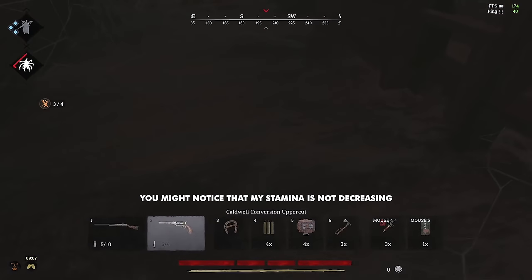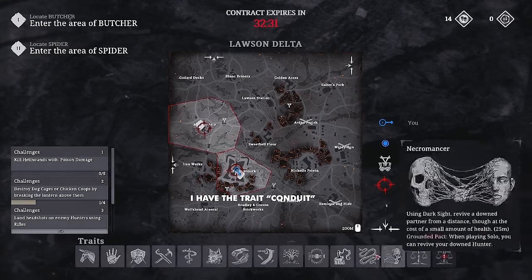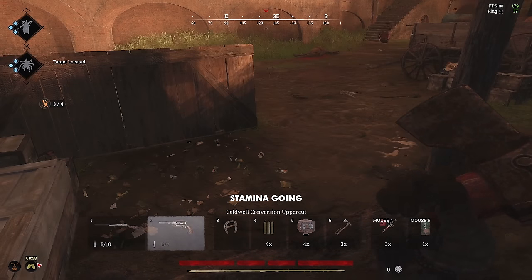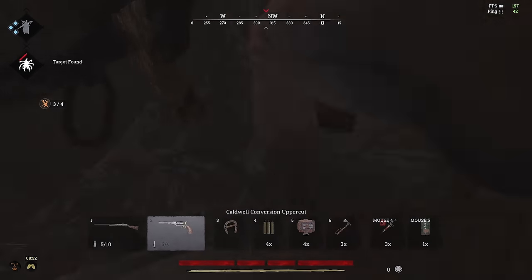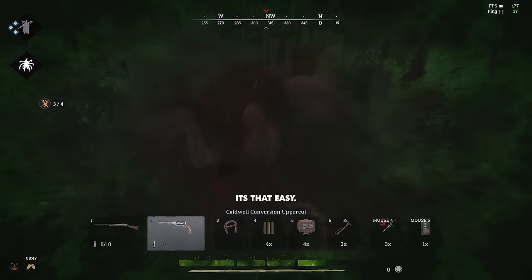You might notice that my stamina is not decreasing at all. That's because I have the trait Conduit, and I got enough clues to have stamina going. So I have infinite stamina for nine more minutes. And it's dead. It's that easy.